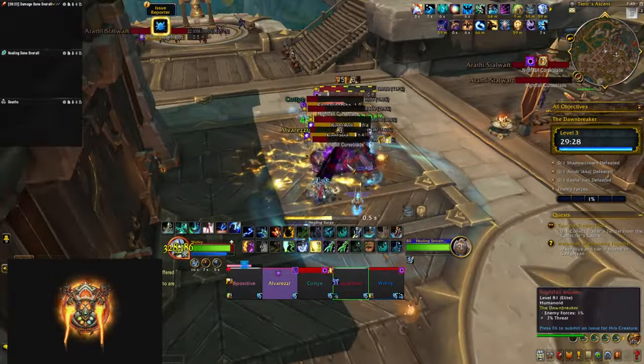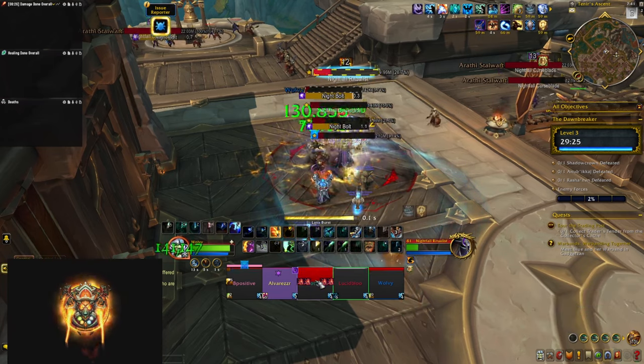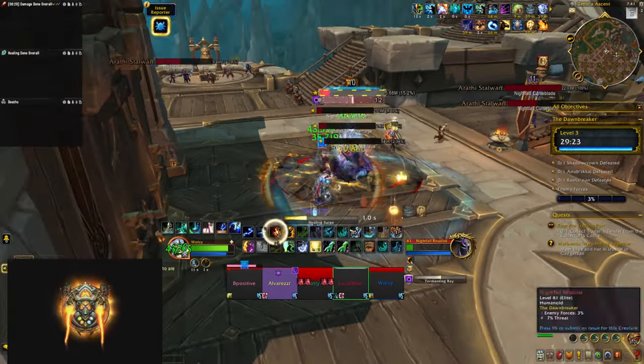If you don't interrupt the Shadow Mage's Snaring Shadows cast, a player is going to get a ticking curse on them, so make sure to save your interrupts for that spell and send any spare ones to their Nightbolts.